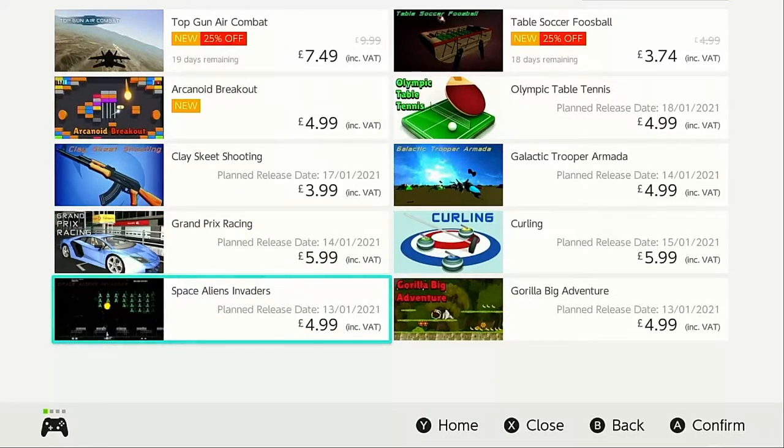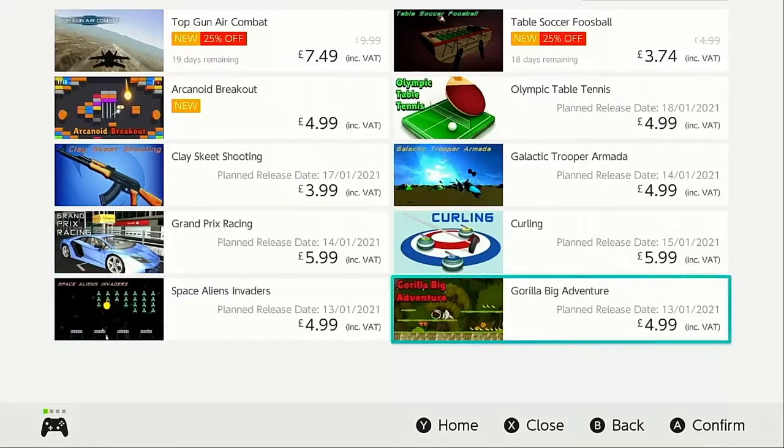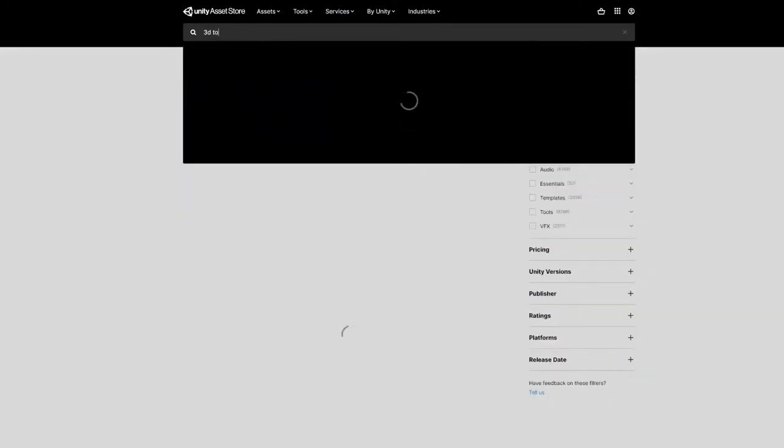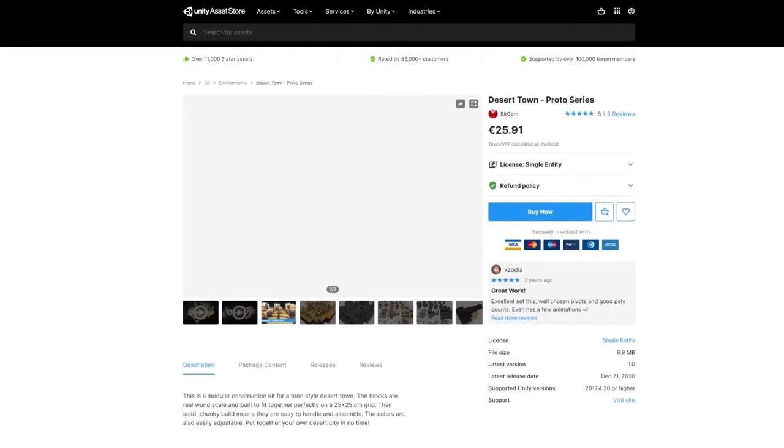So make sure to subscribe to the channel if you want to be notified of any future asset flip games that I spot. To quickly define an asset flip for you: it's basically buying pre-made game assets from somewhere like the Unity store.